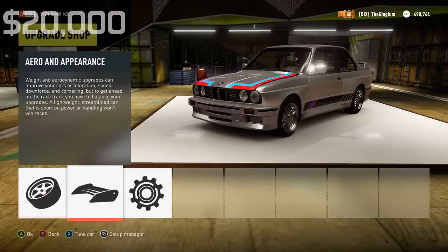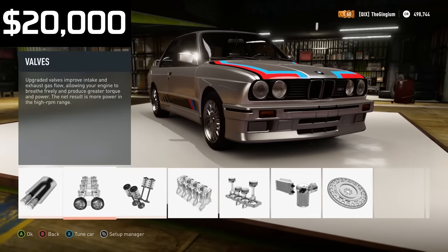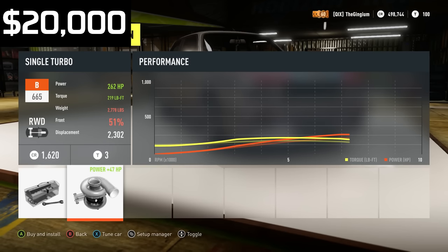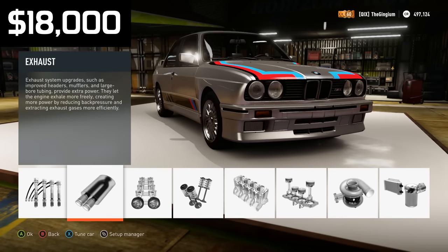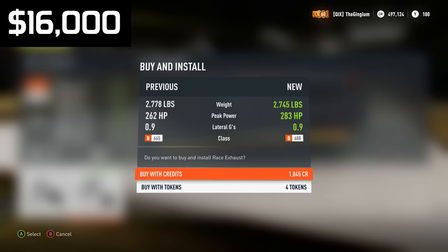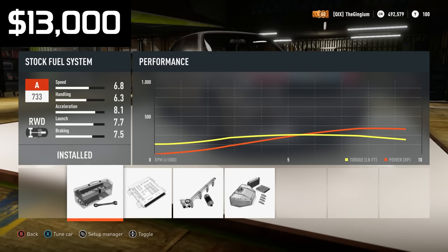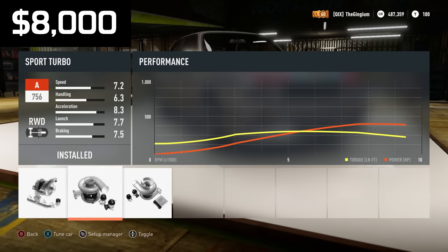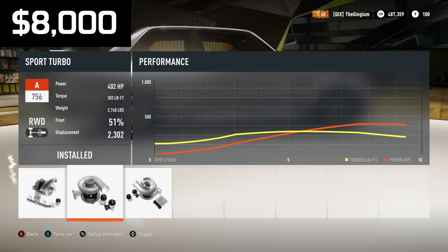First thing, I'm going to throw a nice little snail on here — bring us from 215 horsepower to 262 horsepower. Not bad. And then an exhaust, camshaft — oh yeah, that really kicked up the horsepower. I'm also going to upgrade the fuel system and then get the sport turbo. That leaves us with $8,000 left and we're making 402 horsepower, 303 pound-feet of torque. That's pretty good.